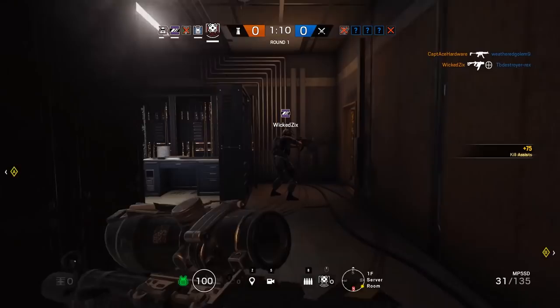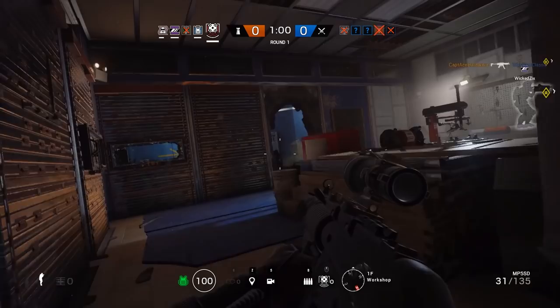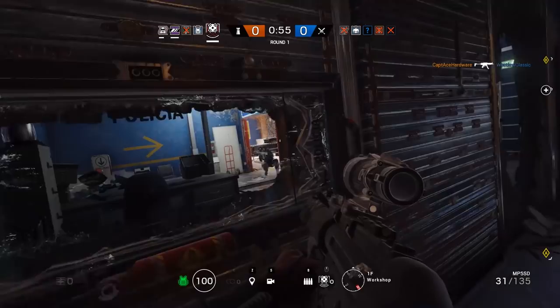The other primary weapon choice Echo has is an integrally silenced MP5. You get all the benefits of a silencer, and you can also put an ACOG scope on this thing, which is something you don't get to do too often with submachine guns. You can't do the same kind of spawn-kill effectiveness as with Bandit because you're 3-armor and 1-speed, but if you spawn in a room with a window, it'll work.